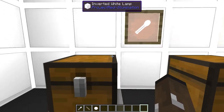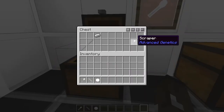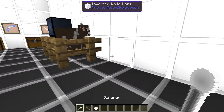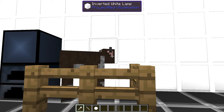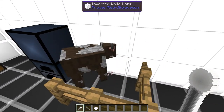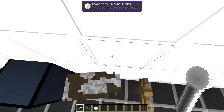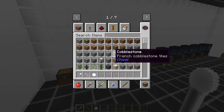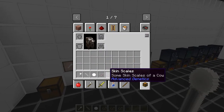The first thing we're going to cover is the scraper. It's really easy to make — you need one iron and two stone sticks. How you use it is you find a mob and right-click on it. It does do damage, but you'll see what drops: skin scales.